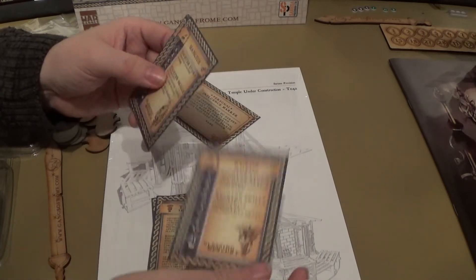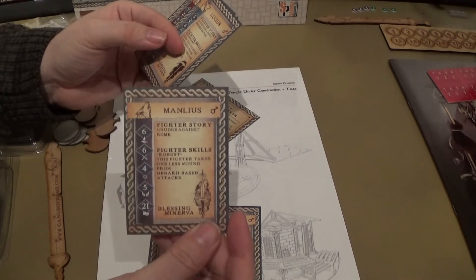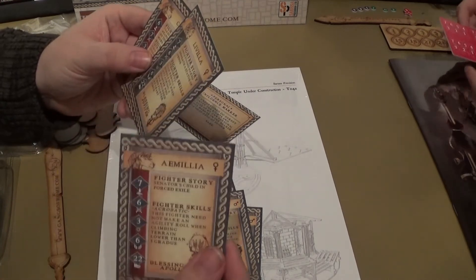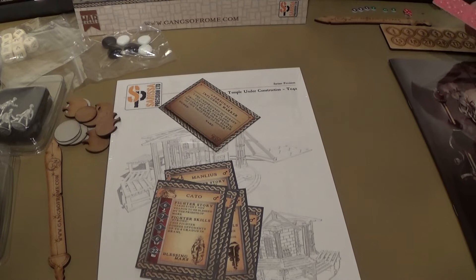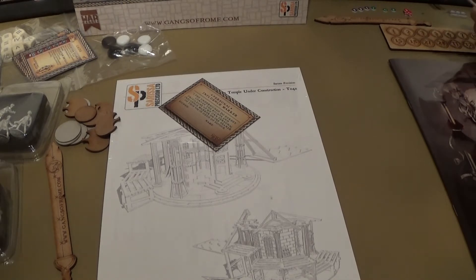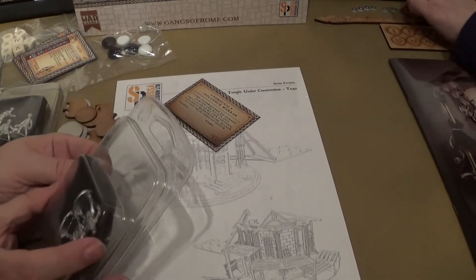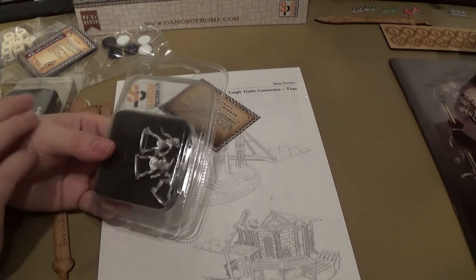So we have Rufus, Lucius, Emilia, Olivia, and Cato among others — these are the ones that you start with. The cards don't particularly belong to specific miniatures, apart from the special person's cards. So as long as it's the right type of model, you can switch them around. You don't have to keep that model with that particular card.